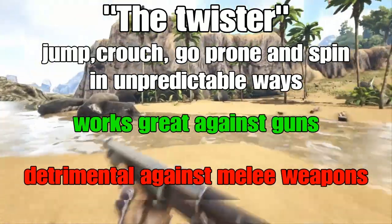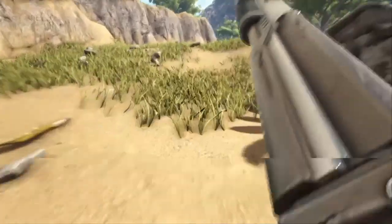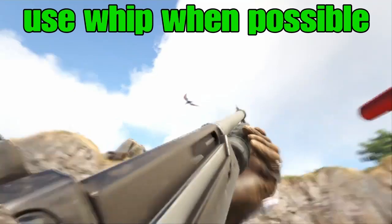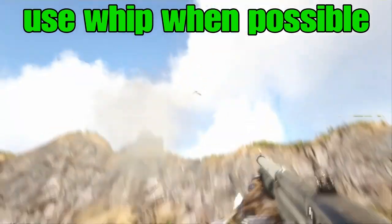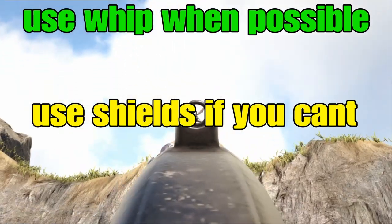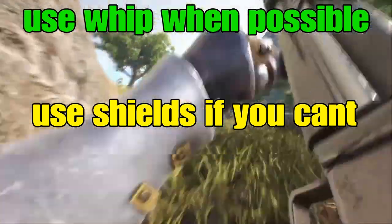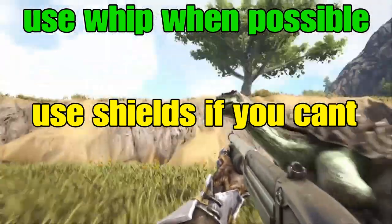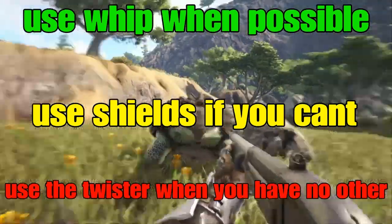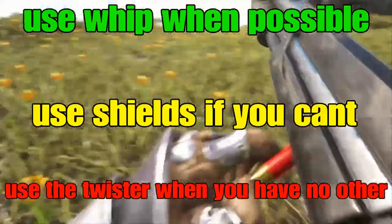But if they have a gun, it's a good way to increase your survivability. So, just to recap: you want to use the Whip whenever possible — it's the only one that's reliable and actually brings you a benefit. If you're solo or your buddy's not going to be near you, a Shield is an okay compromise. And if all hell breaks loose and you didn't bring a Shield, you don't have a friend, or maybe your Shield broke, then the Twister is not great, but it's certainly a lot better than standing still — as long as they're shooting a gun at you.